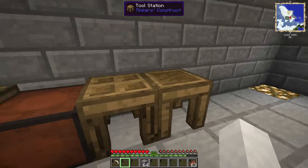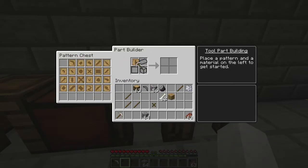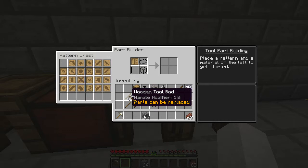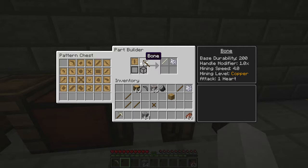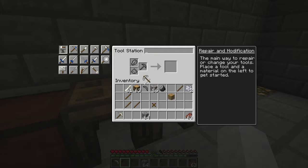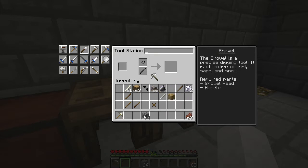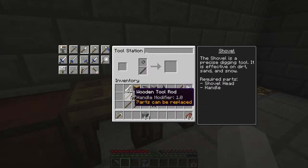You could also make the handle out of bone — it's also a handle modifier of one. If you want to make a shovel, similar thing, but you don't need a binder. You need a handle. You need to make the shovel head — get the pattern, put in a flint, you've got the head. You can also make it out of bone.